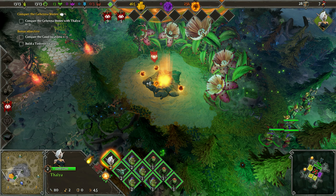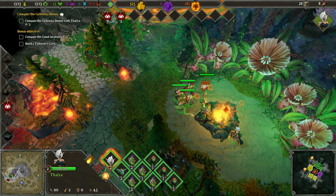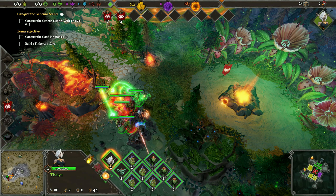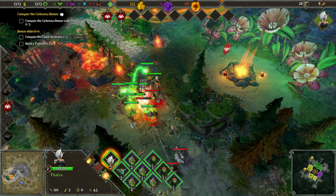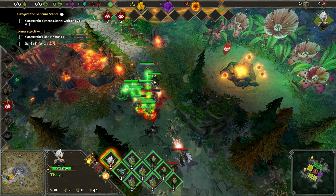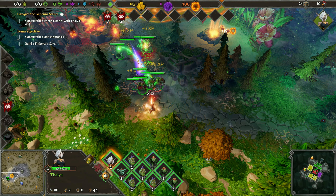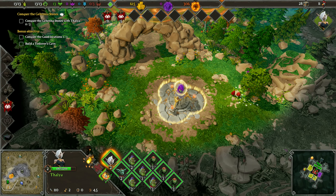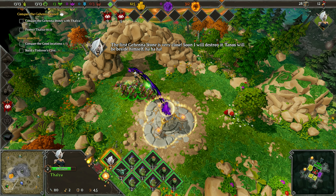We'll grab this — these balls first — and then we can go down here. We've got three healers and some attackers, it's not too bad. Let's have a look at our thing. Can we get any more demons? We need some gold. We'll kill him — charge! There we go, come down here a bit. Grab these. Soon I will destroy it. Thanos will be beside himself.